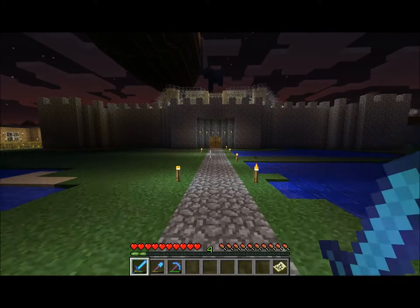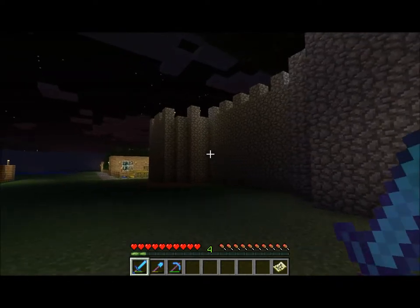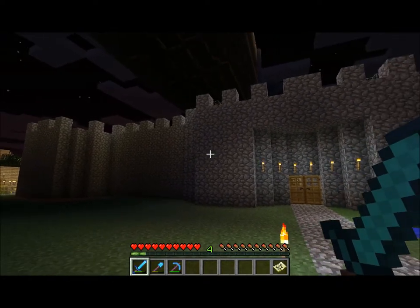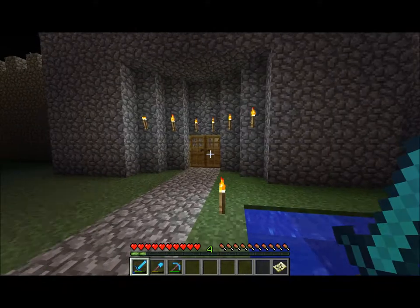We begin outside of the very first settlement I built, called Stonewall Village — creatively enough, for the stonewall that surrounds it. There are actually two stonewalls: one that surrounds the ivory palace inside, and one that surrounds the village itself on the outside. Let's go in and take a look.